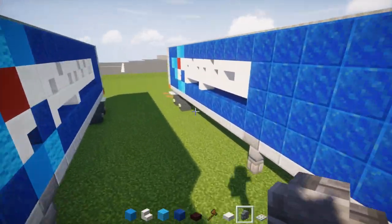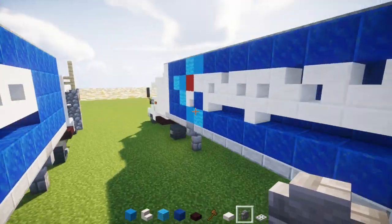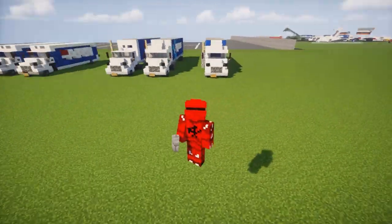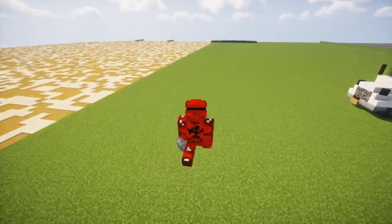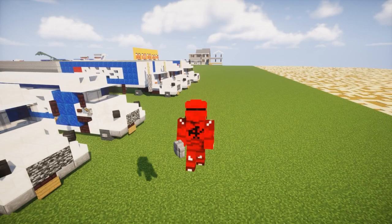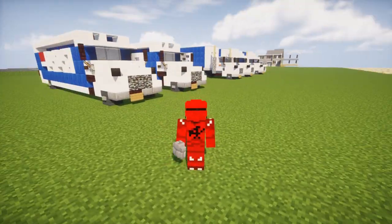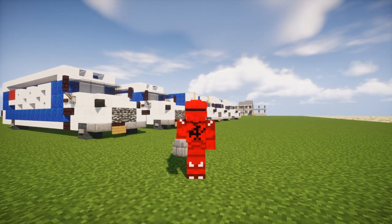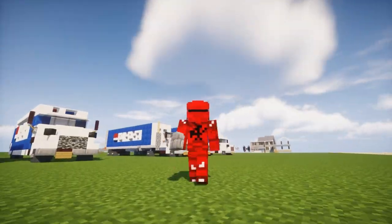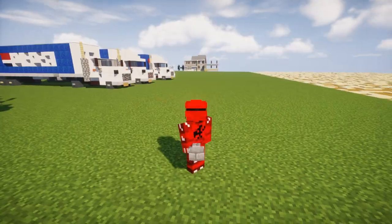For the back of this one, birch wood was used instead of stone, but it's optional. That's pretty much it on how to build the Pepsi truck in Minecraft — three different designs. You can pick whichever one you want, or have all three in your distribution centers, or use them if you're building a city and need it to look cool. I hope you guys enjoyed this video — remember to hit that like button, subscribe if you haven't already, and I'll see you guys in the next video. Bye!